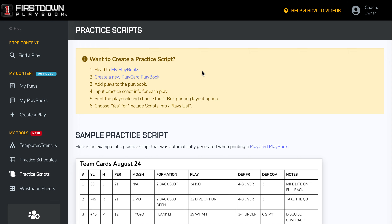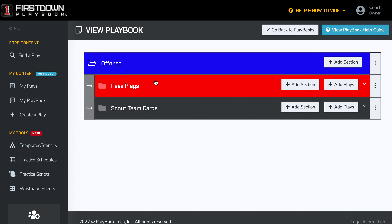Very simple, very straightforward. You're either going to go to where your playbooks already exist and create a practice script playbook, or you're going to start a practice script from scratch. We'll click here and go over to our playbook area that's already been created.